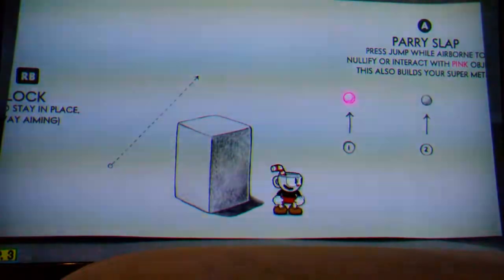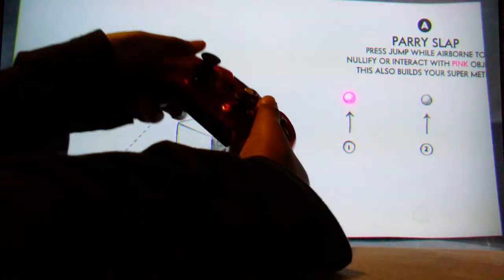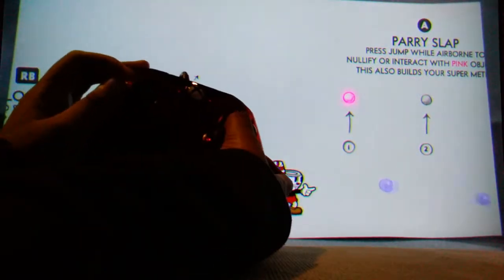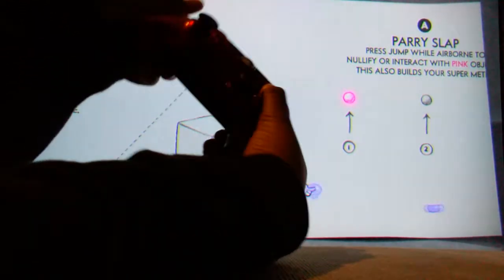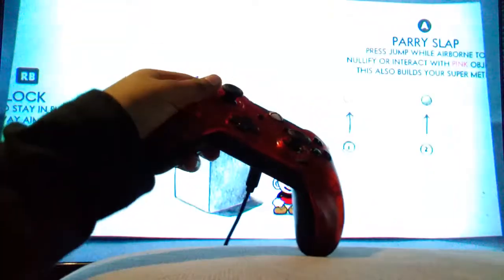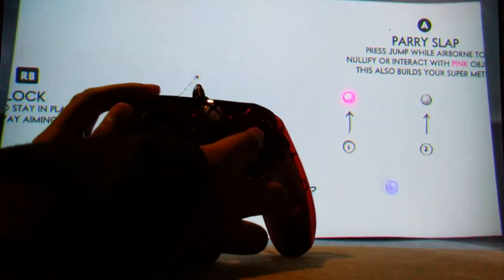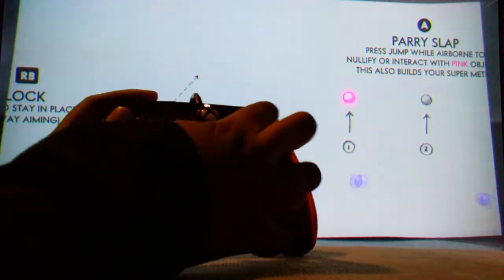So how do you do the lobber and the roundabout trick? If you were playing on PC, you would just have to hold the switch button and press the shoot button, and that would actually be easy. On PC, hold the switch button and release, or you just have to keep pressing it repeatedly.